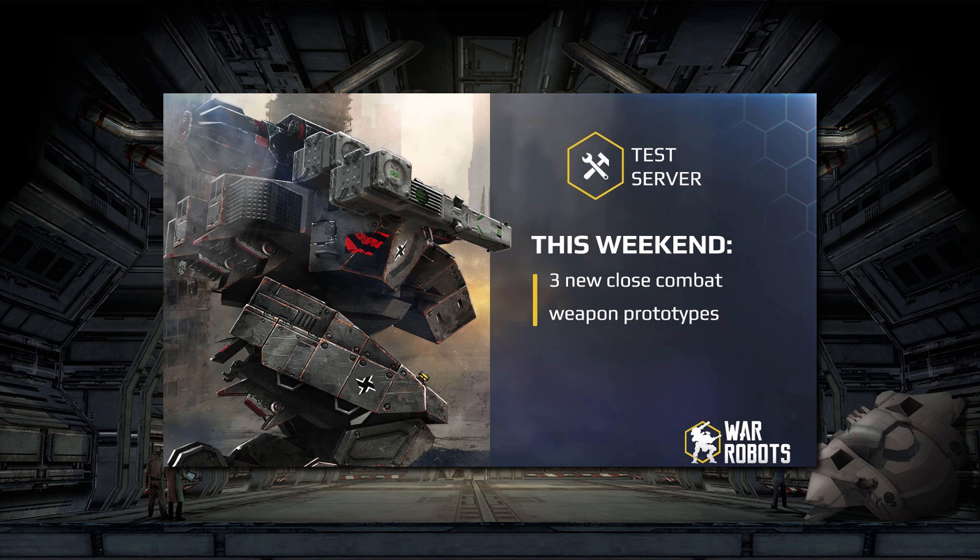We're going to discuss a test server from this past weekend and another new series of weapons. The last few test servers, they're introducing weapons and basically just seeing what has a positive response. They're not necessarily going to introduce these weapons — it depends on the feedback. This time around, they finally moved away from all the long-range stuff and moved into some very close-range weapons: 100-meter weapons, which is kind of crazy in itself. It was surprisingly difficult to get within 100 meters of anything when using these weapons, but maybe that was just my bad luck or bad playing.